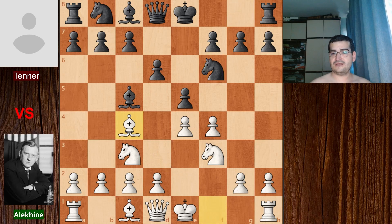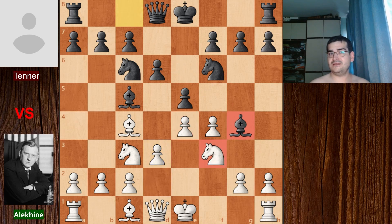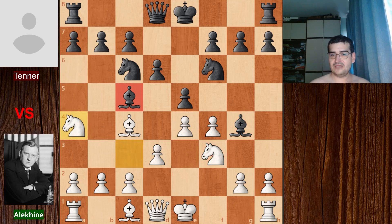We have Nf6 for black — normal developing moves. Bc4 for Aleksandr Alekhin and Nc6 for black. We have d3 for Aleksandr Alekhin, protecting this pawn, and now Bg4 played by black. A really common theme in this sort of opening — the idea is to attack this pinned knight. However, white's idea in this position is to attack the bishop because black hasn't played a6. And this is what happened in the game: Nga4 was played.